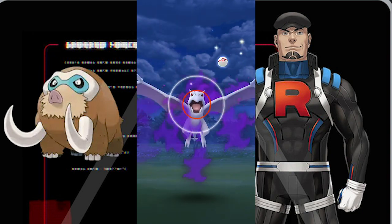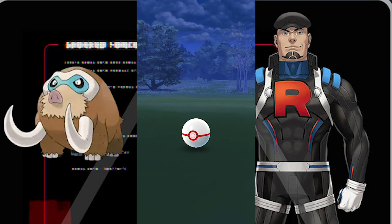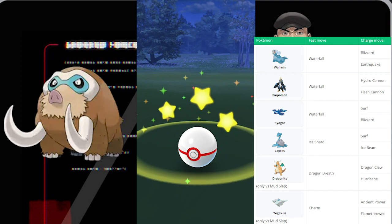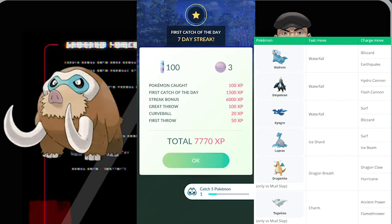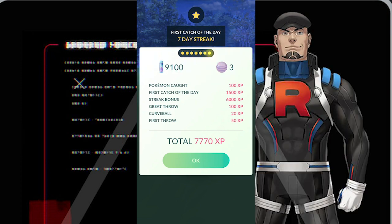Mamoswine is a little stronger — its Mud Slap hits a little hard. But anything that has Waterfall is going to be super clutch. Empoleon, Kyogre — look up the list of Pokémon that have Waterfall. And if Mamoswine has Mud Shot, you can use a Dragon-type or a Togekiss to easily take him down.